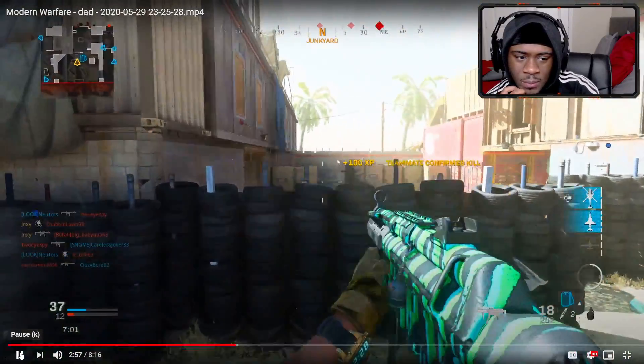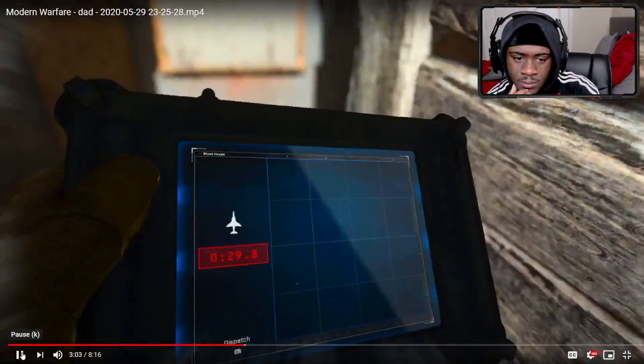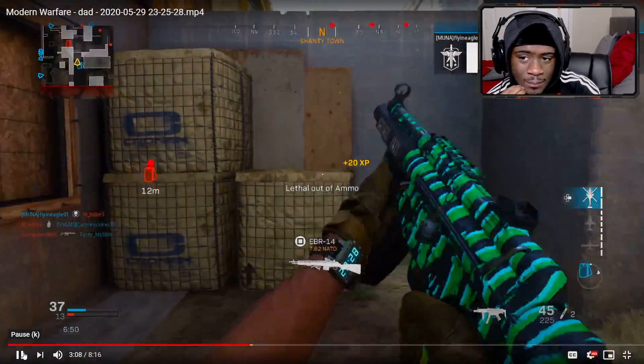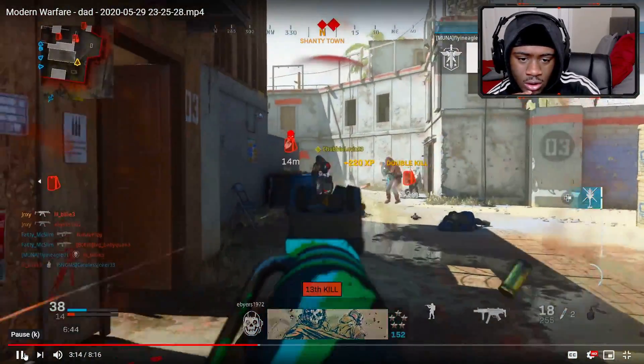He should call his VTOL Jet — I don't know why he's not running eventually. This looks like an easy nuke lobby for him. He's got a VTOL Jet — he put it in the middle. Let's see if it kills him. A nice little hip fire — oh snap!